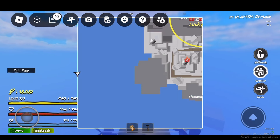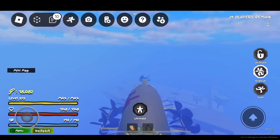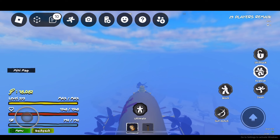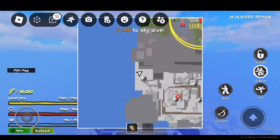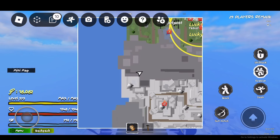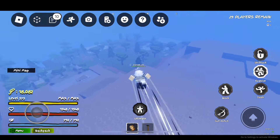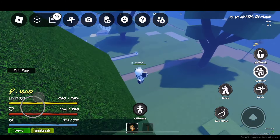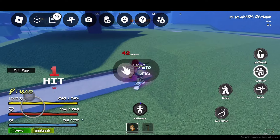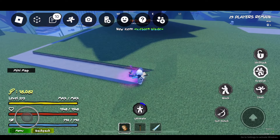We got a mini map right there. I'm going to go to lucky zone and see what's up - I'm going to get destroyed. This is going to be really bad. Let's jump now. We got crack and katana - that's all garbage.